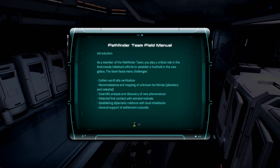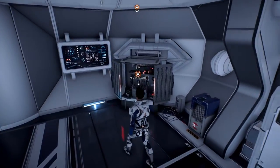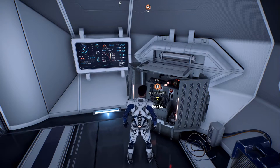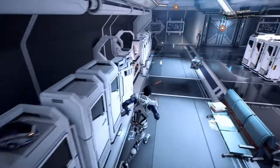Pathfinder team field manual: as a member of the team, you play a critical role in establishing a foothold in the new galaxy. Challenges include golden world site verification, reconnaissance and mapping, scientific analysis, potential first contact with extraterrestrials, establishing diplomatic relations, and general support of settlement outposts. One thing we'll have to do is set up outposts as we go. I'm not sure which weapons the different classes get, so I don't know if it's like Mass Effect 1 where you have access to all weapons. Right now we just have a pistol.